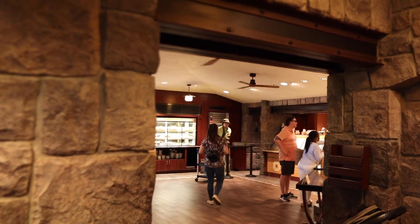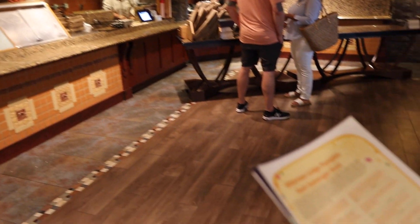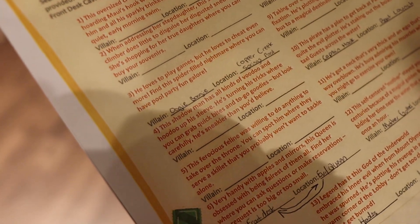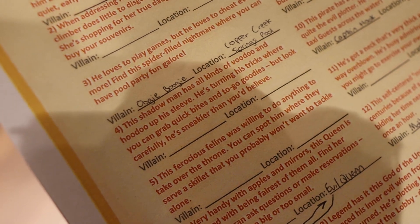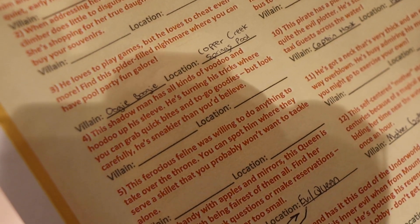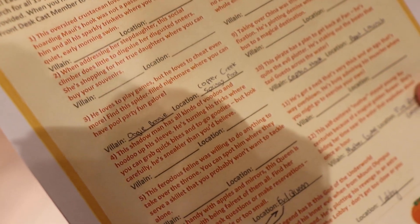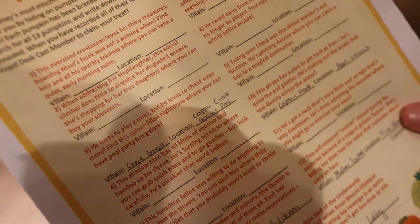We're heading inside the Roaring Fork. It's right there — that is the pumpkin and it is the shadow man. It's Facilier. The shadow man has all kinds of voodoo and hoodoo up his sleeve. He's turning his tricks where you can grab quick bites and to-go goodies. But look carefully — he's trickier than you believe. So that is Dr. Facilier in the Roaring Fork quick service.